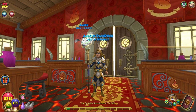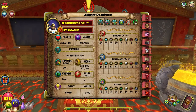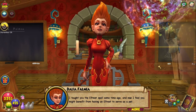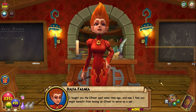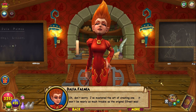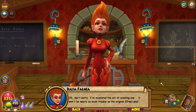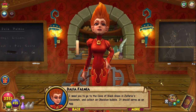Hello and welcome back to the Craft Box. My name is Brent and today we are doing the level 78 fire pit quest. I taught you the Ifrit spell some time ago and now I feel you might benefit from having an Ifrit to serve as a pet. Don't worry, I've mastered the art of creating one. It won't be nearly as much trouble as the original Ifrit was.